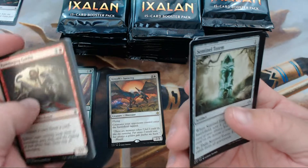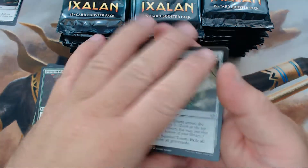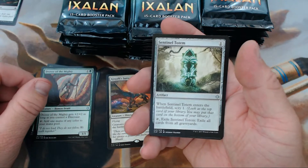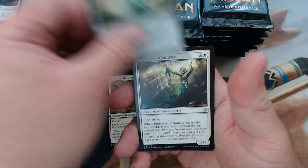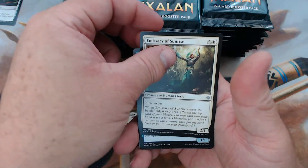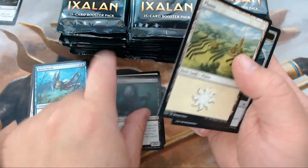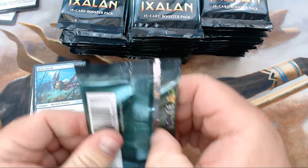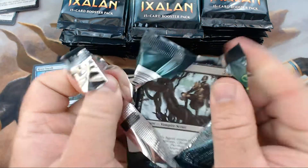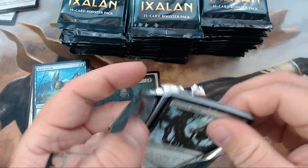We've had a second to look at what's going on here. What are you playing now? What's your new standard? Leave a comment below, let me know. All right, we have a Sentinel Totem, Emissary of Sunrise, River Sneak — good stuff right there — and our rare is Ruin Raider.